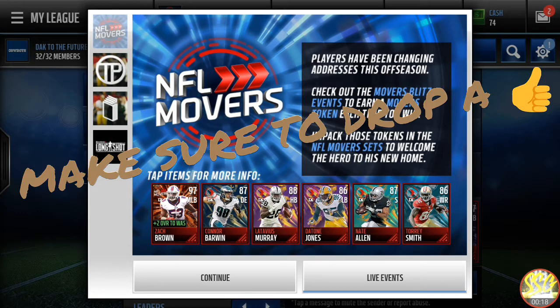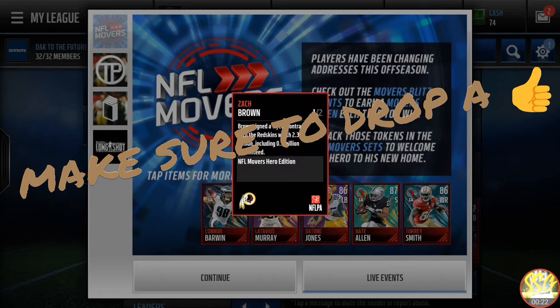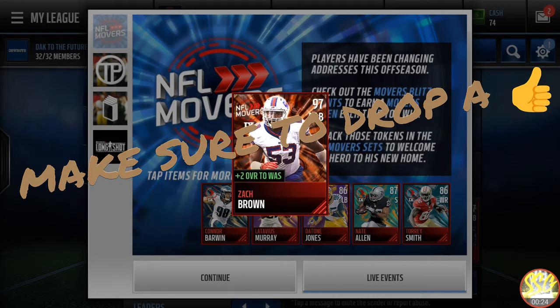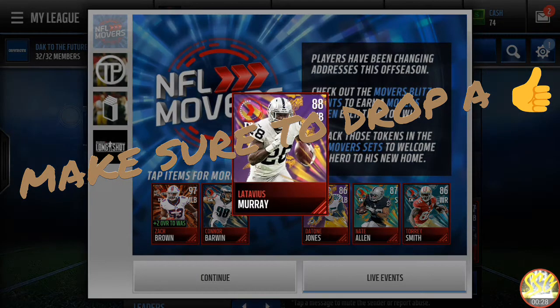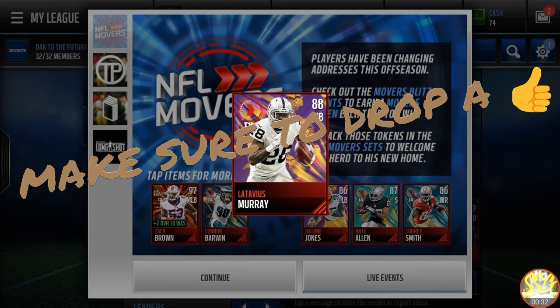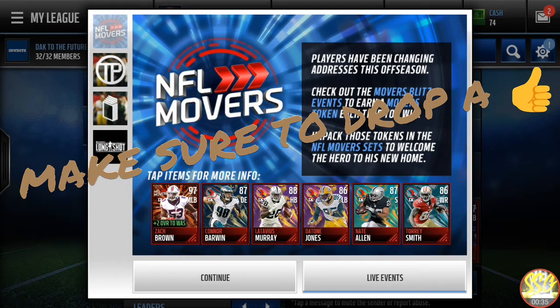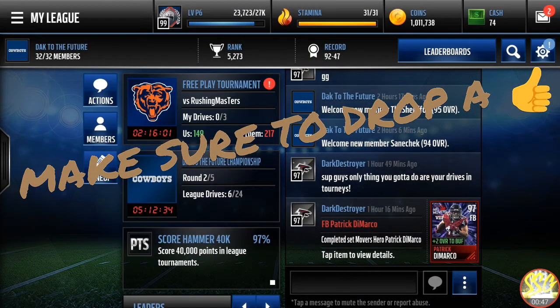Zach Brown is the master player for today's Movers — two plus overall to the Redskins. Pretty sure LaDaevius Murray is the expensive one for this set. Other than that, Connor Barwin, Honey Jones or Dante Jones, Nate Allen, and Tory Smith — those are the guys that moved to new teams.